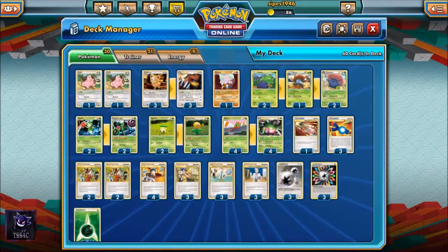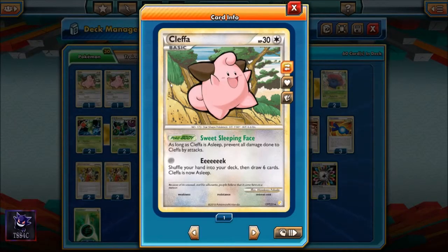We also play two copies of Cleffa. Cleffa is a basic with only 30 hit points. It also has the Sweet Sleeping Face Pokebody ability, and has a zero cost attack called Eek: shuffle your hand into your deck, draw six new cards, and then Cleffa falls asleep. Between the two Cleffa and the Tyrogue, we have three Sweet Sleeping Face Pokemon, which means we can stall and slow down our opponent while Eek lets us draw six new cards.